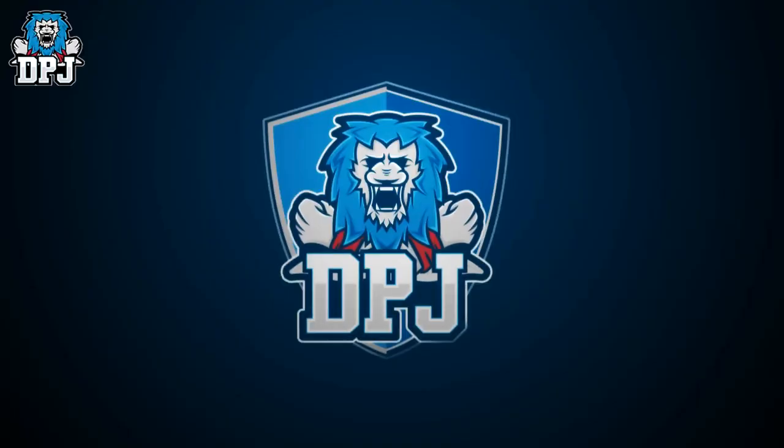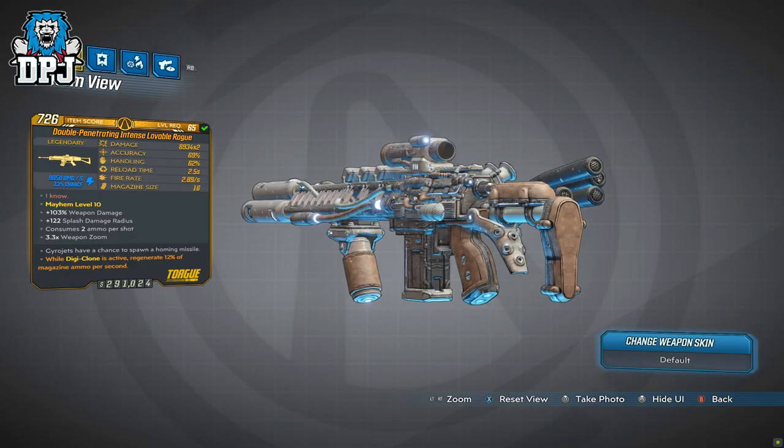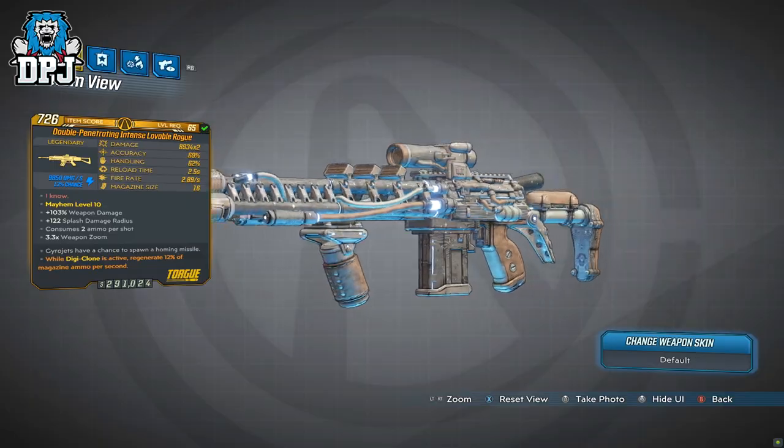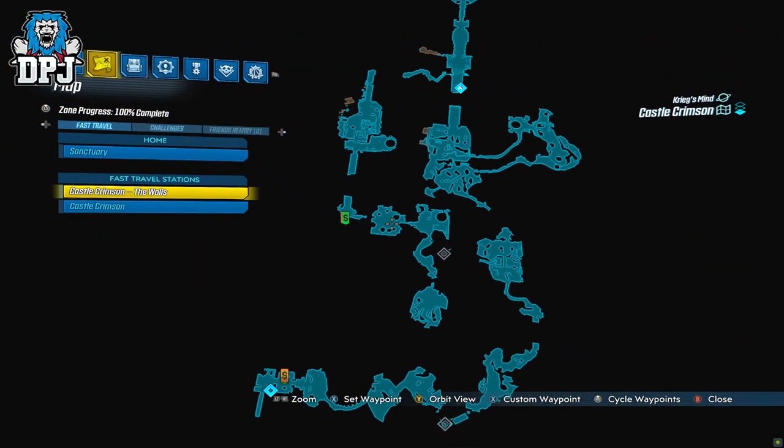In at number 4 we have the Lovable Rogue. This shock-only Torg assault rifle is a world drop across the Mind of Krieg, but its dedicated boss drop is none other than Eve of Broke, who can be located upon Castle Crimson.